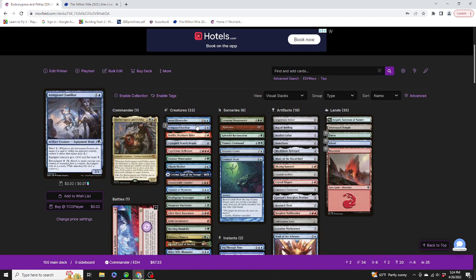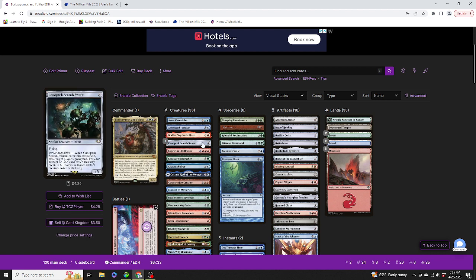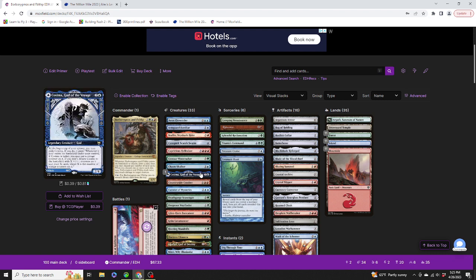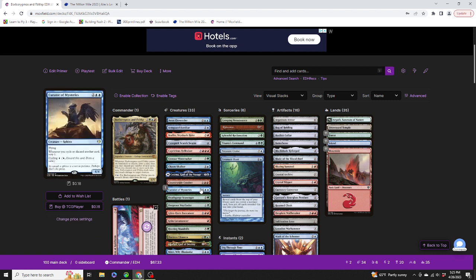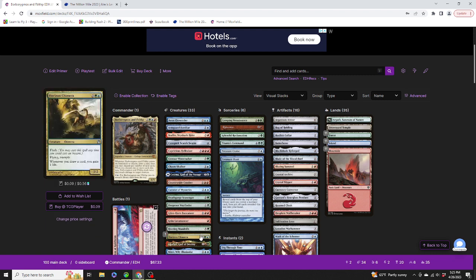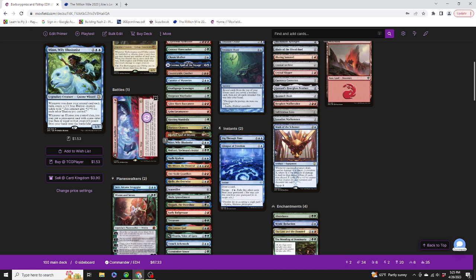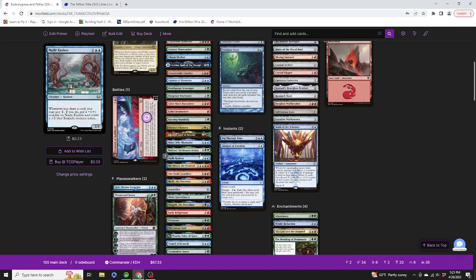Let's get straight into it. Creatures in the deck: Aeon Chronicler, Arm Guard Familiar, Bra Lynn, Skyshark Rider, Canitdick Scarab Swarm, Capricious Hillraiser, Centaur Vinecrasher, Chasm Skulker, Cosima — God of the Voyage, Countryside Crusher, Curator of Mysteries, Death Gorge Scavenger, Deep Root Wayfinder, Glint Horn Buccaneer, Grim Lavamancer, Hooting Mandrills, Horizon Chimera, Clothus — God of Destiny, Min, Willy Illusionist, Wiltani, Yavimaya's Avatar, Nadir Kraken.